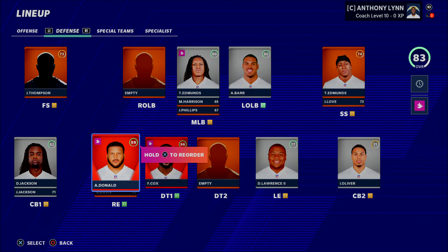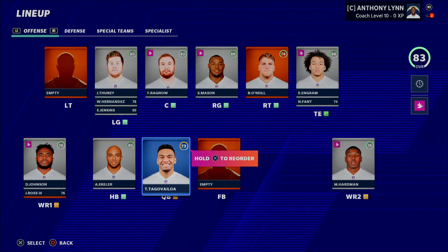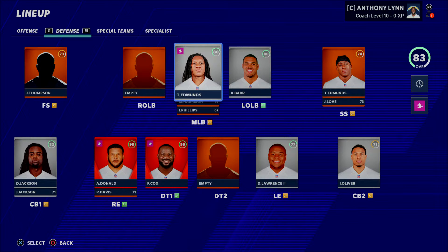Probably the most impactful position is going to be your pass rushers. If your franchise really depends on getting pressure on the opposing quarterback, focus on building a good pass rush squad. Neglecting impact positions means you won't have long-term success. Another hugely impactful position is the user middle linebacker — the difference between an effective user linebacker and a slow one is tremendous.